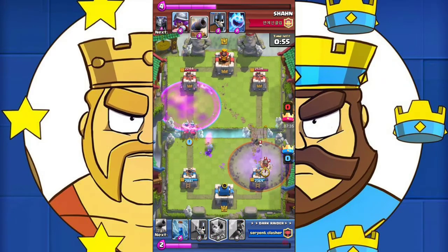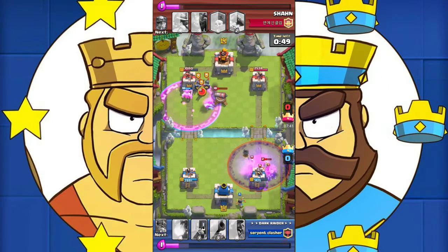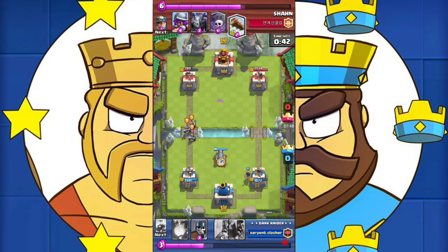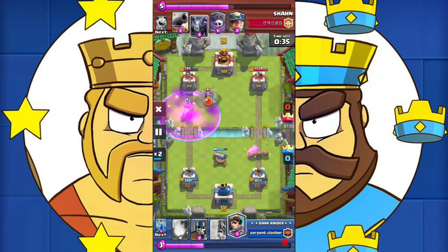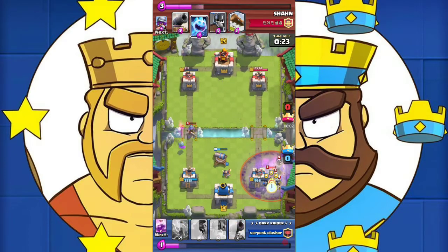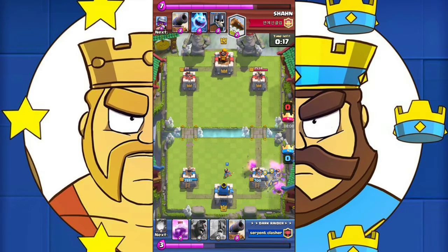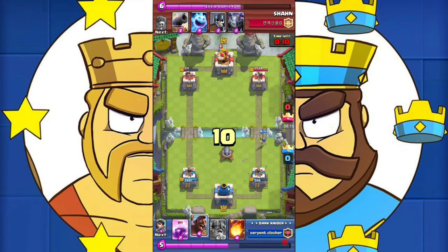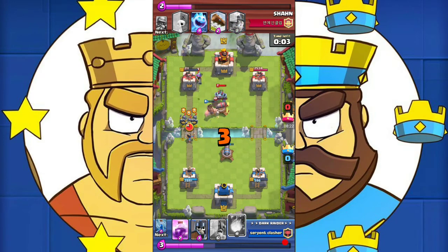He pulls off the miner and graveyard combo, so we send our elite barbarians on the opposite side and get so much damage off the tower. The princess snipes off the guards along with the cannon. Now we rage and this time we won't miss the fireball on the musketeer and the mega minion; the princess takes care of the graveyard and the miner. All we need now is a fireball to end this game — we defend until the fireball cycles back and then fireball the tower for the win.